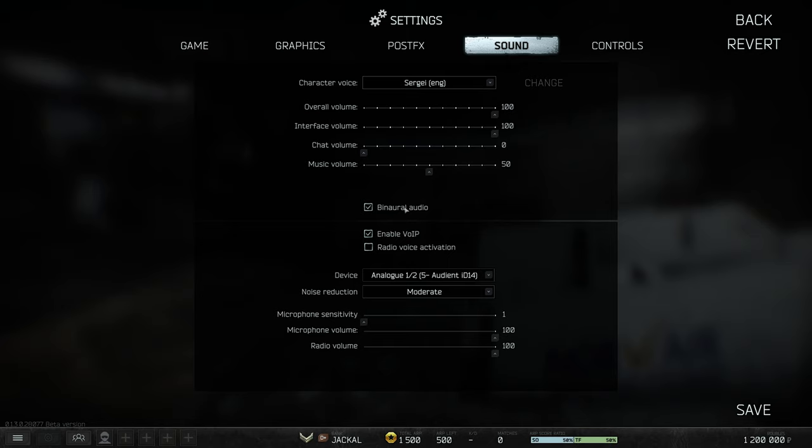On the sound tab, binaural audio used to be something I'd recommend turning off, as it caused a memory leak about 10–11 months ago in normal Tarkov. Since Tarkov Arena uses the same engine and maps, it could have the same issue, though I haven't heard much talk about it lately so I assume it's fixed. Having it on gives better perception of sound direction, but if RAM is an issue, turn it back off.